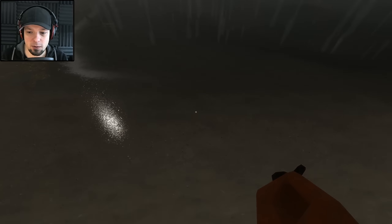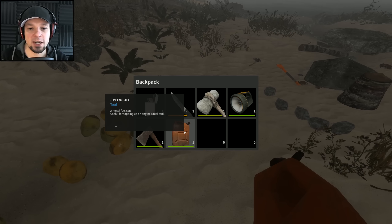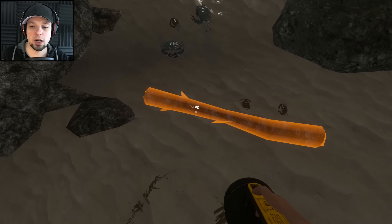Let's see if I can do something with the jerry can in the water — doesn't seem like it. It says it's useful for topping up an engine's fuel tank. Oh, there are engines? Tell me more. The rain just never lets up — this is really long rain.